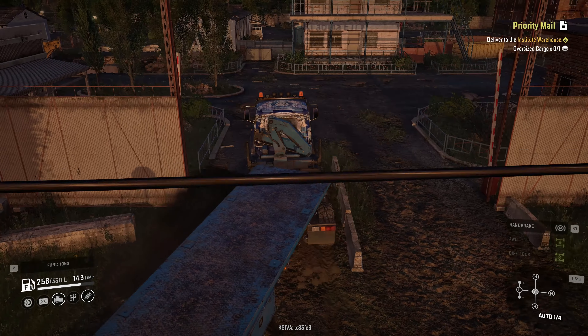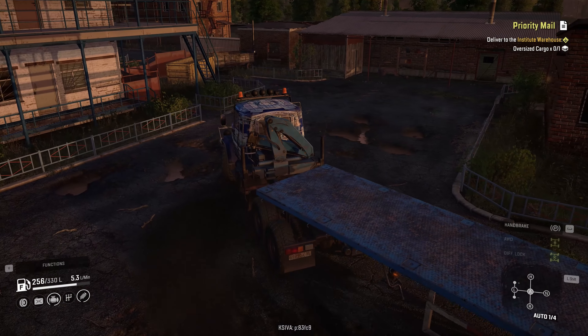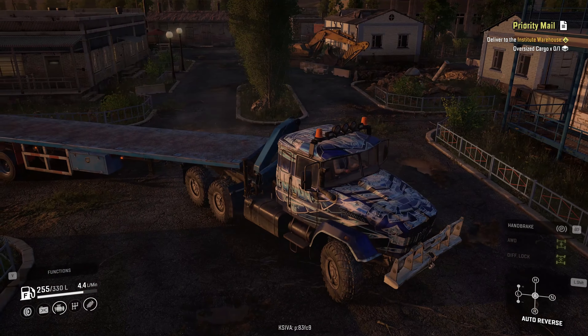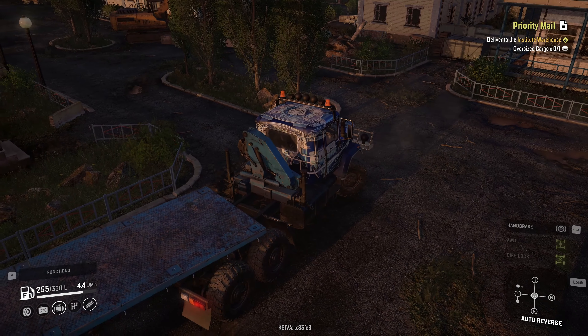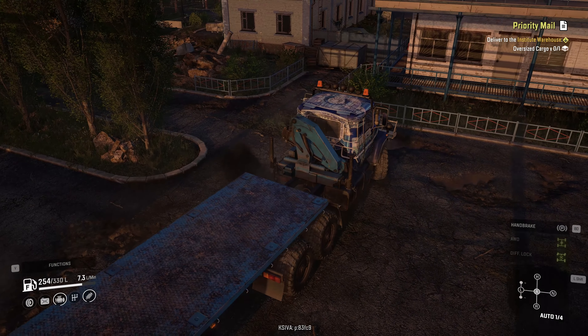Hello truckers and welcome back to Snow Runner. We are on the Harvest Court map and I'm getting myself into a mess. I gotta remember how to get that oversized cargo which is over there. I gotta go that way — this is the area where I need to get around this corner to grab some oversized cargo to deliver some mail.